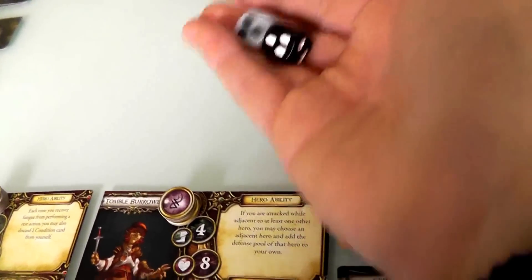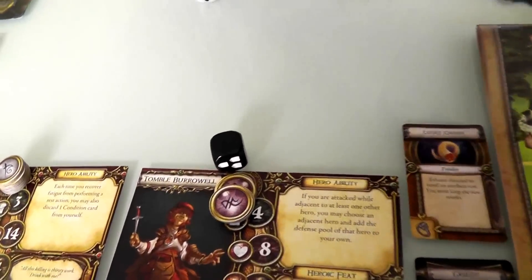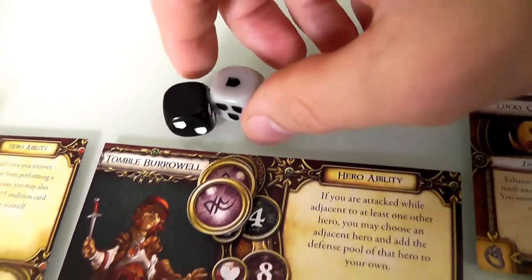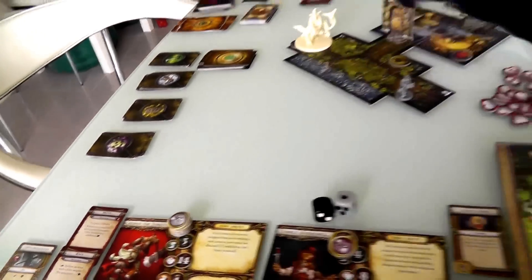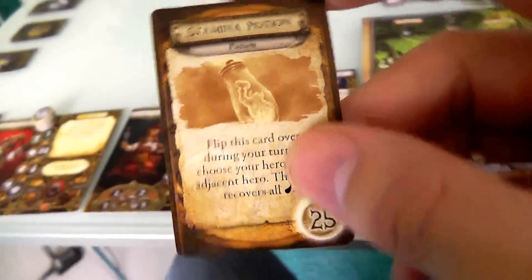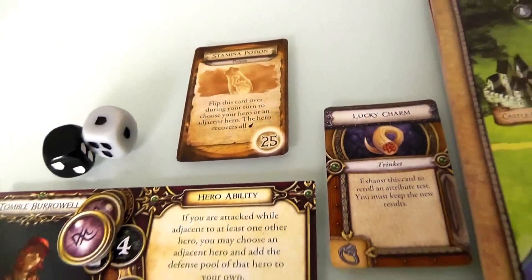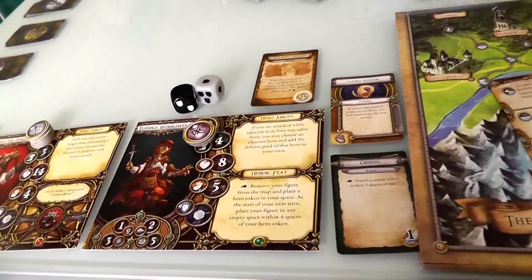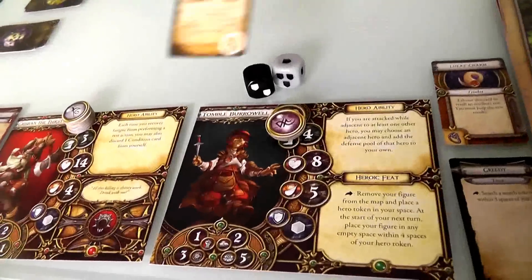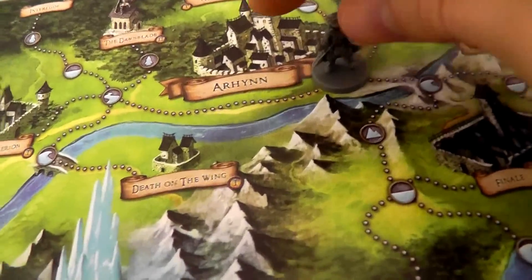Tomble gets to draw a search card. He found a Stamina Potion — which is worth 25 gold. At the end of this adventure we'll have 25 gold whether we use it or not. Either hero could carry it into the adventure. That was a very nice visit with the merchant.